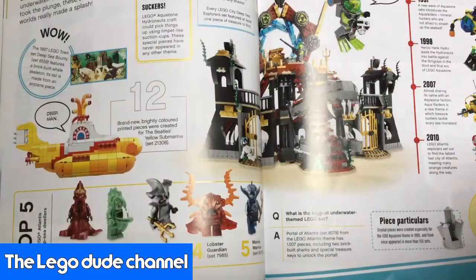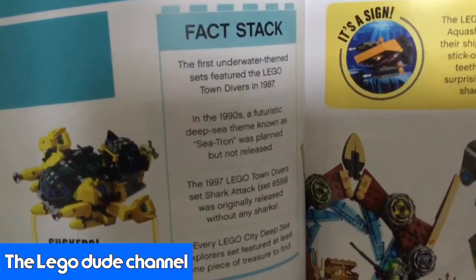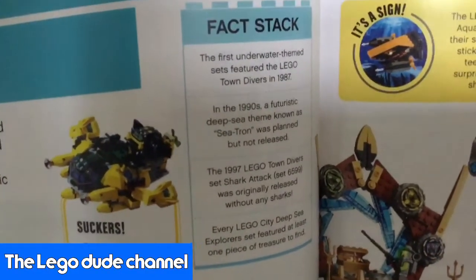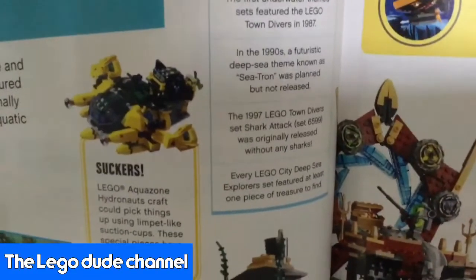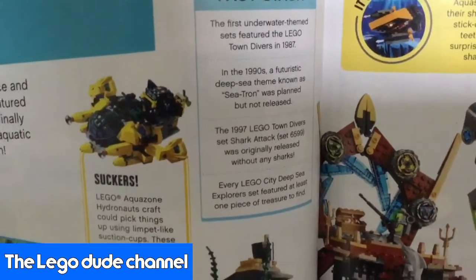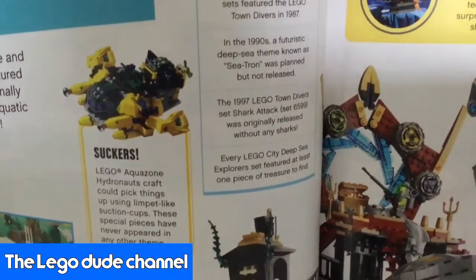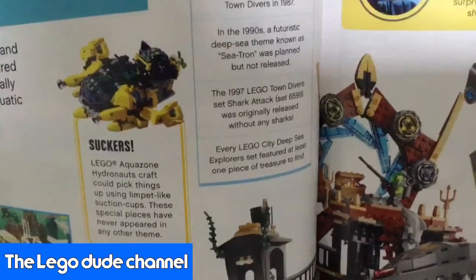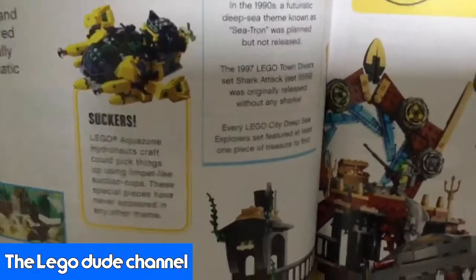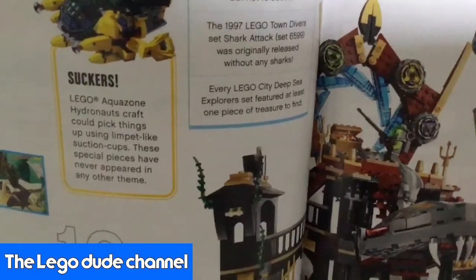Fat Stack. The Underwater Fiend. Number one: the underwater sets featured the Lego Town Divers in 1987. Number two: in the 1990s, a futuristic deep sea theme known as Seatron was planned but not released. Number three: the 1997 Lego Town Divers Shark Attack set 6599 was originally released without any sharks — why? Number four: every Lego City Deep Sea Explorer set featured one piece of treasure to find. That was your Fat Stack.